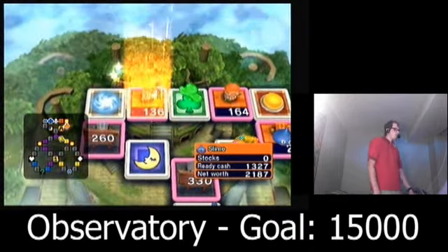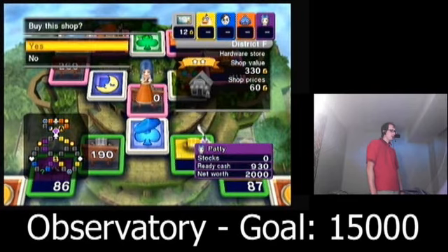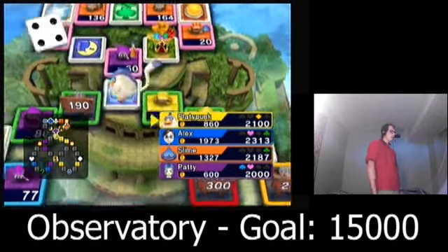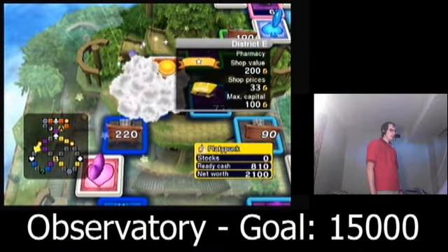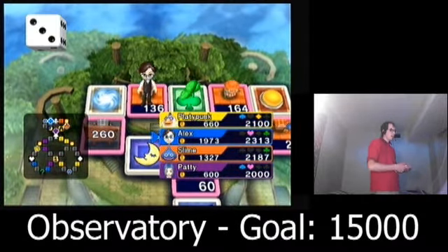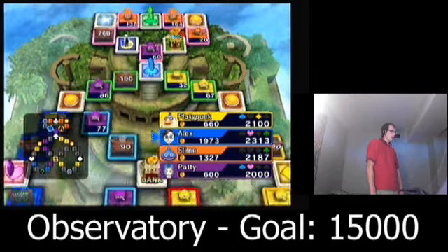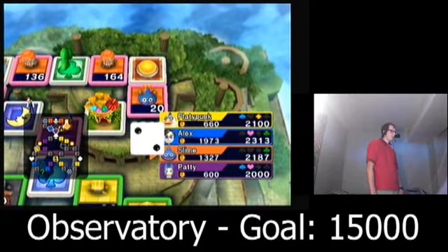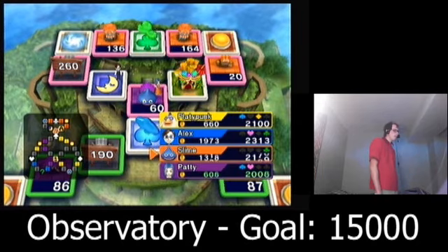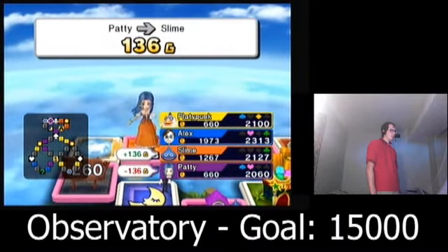Slime's just getting the better rolls to buy all those shops. Somebody better stop him, though — I don't mind if Patty does. If that's the only shop she's gonna buy right now, that's fine. At least she'll prevent Slime from getting total dominance for now. Did Platypunk just skip the club? Yes, he did. Why did he not go in just to at least get the club? I'll never understand. My shops will close, but I only have just two on the board.